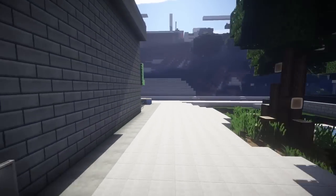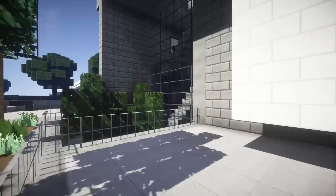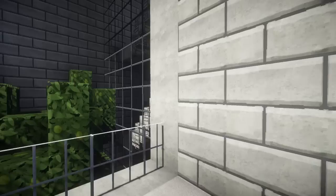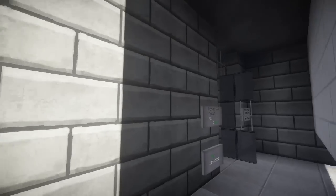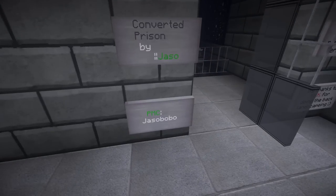Let's check out who made this place, and then we're gonna tour the place on the inside. Here is the front entrance to the prison — well, it's a modern house now. Converted prison by Gesso — Gesso Bobo. I love that name. We had an amazing cliffside house or mountain house by Gesso Bobo.